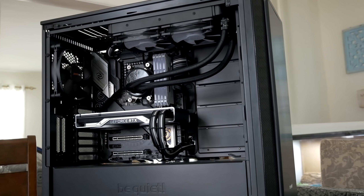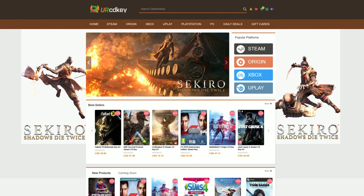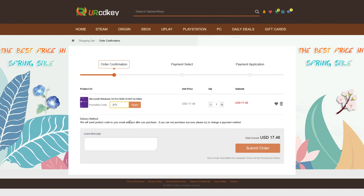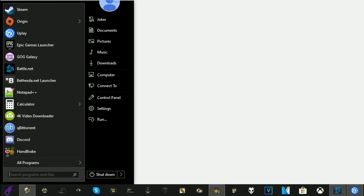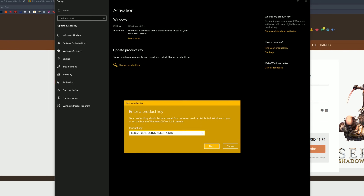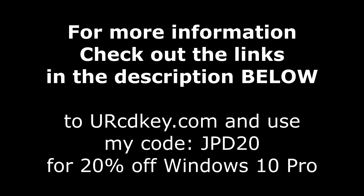Did you just finish building a sweet gaming rig only to have this happen to you? Not to worry, because CDKeys has you covered with Windows 10 Pro licenses for under $18. If you head over there right now, you can save 20% off with my code JPD20 at checkout. You'll receive your key within seconds, then just click the Start button and type Activate to find the Windows activation screen, and all you've got to do is paste your code in. For more info as well as that coupon code, be sure to check out the links down in the description below.